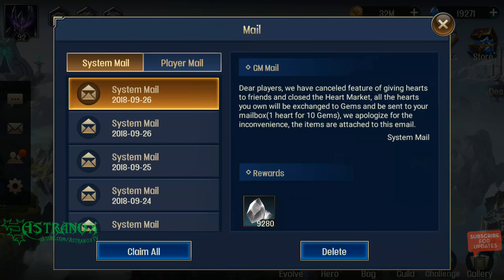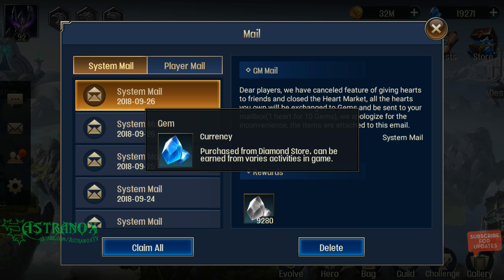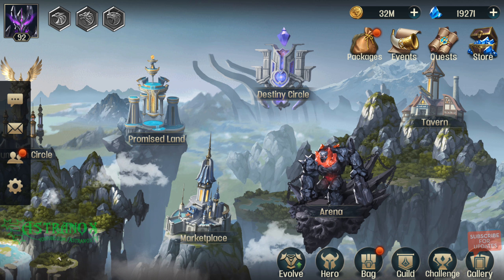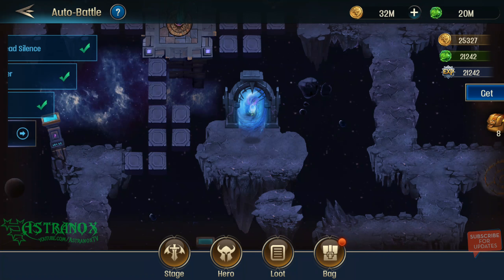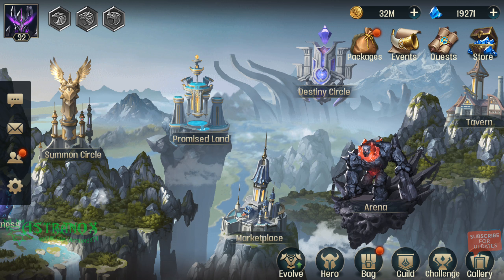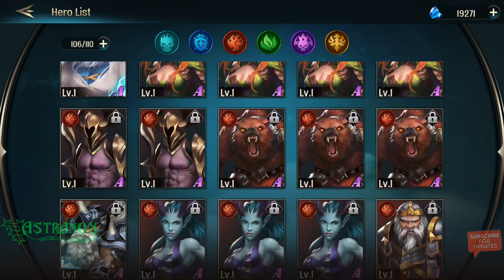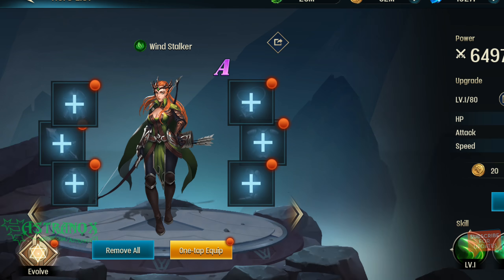So they took out the friend heart system with the heart market and I got a ton of gems - 9,280 and I'm at almost 20,000 gems. I got 32 million gold, I was working on my dailies early on. Now I want to just feed a bunch of A-star, A-rank class heroes.